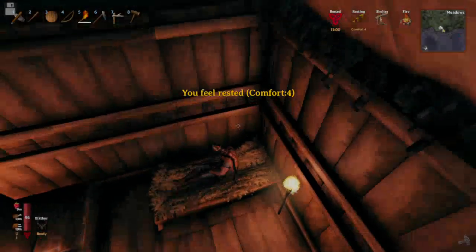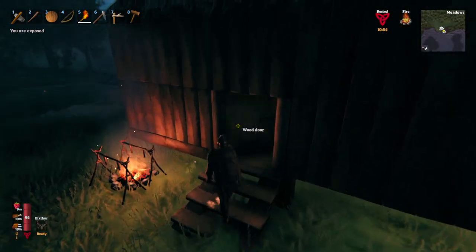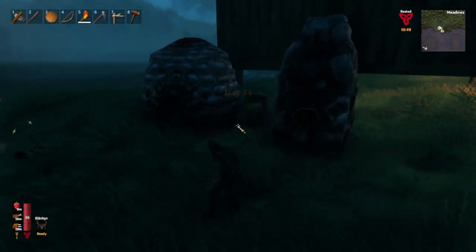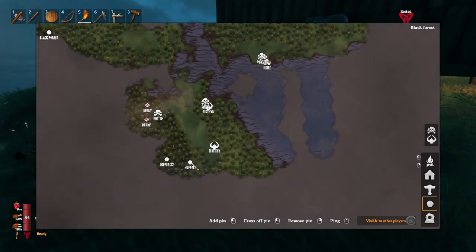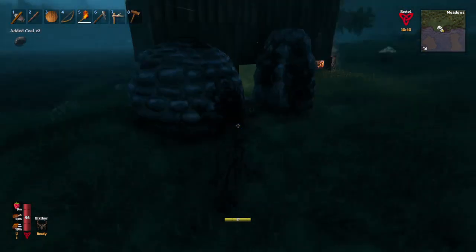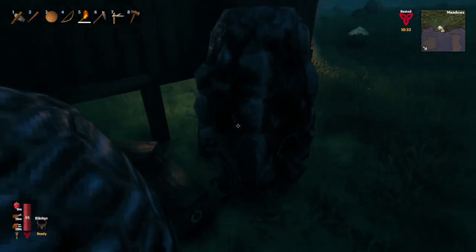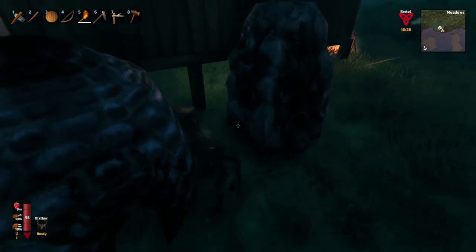Hi everybody, welcome back to another episode of Aegis plays Valheim. We are now on episode nine. Like I said, we're probably gonna build the bridge this episode. We went and got some ore that we didn't finish mining, and we started making charcoal. I did bring the ore home — you can see I brought some home — and I have put some in here, it's ready, but I needed the charcoal.